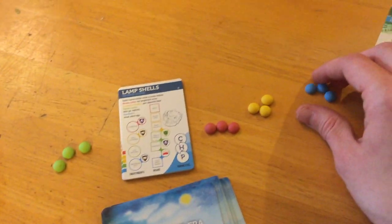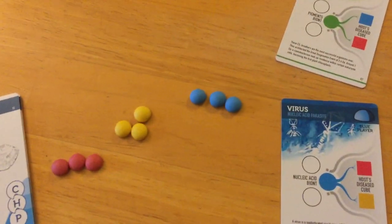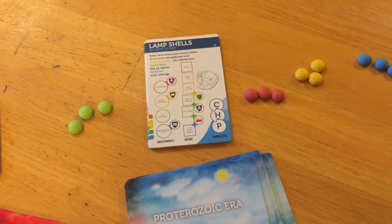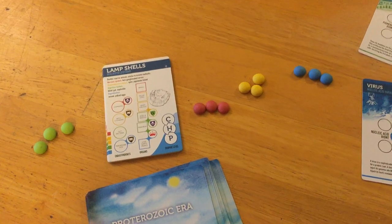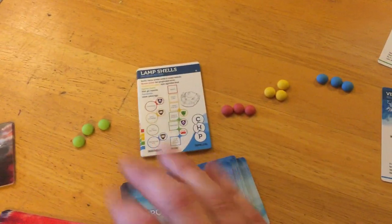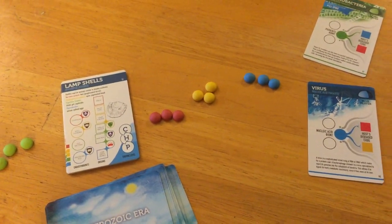When you start the game, you come with basically three bionts. These are what I would classify as the sparks of life — you're going to be distributing them throughout the board as it develops, into your own bacteria life forms, and maybe if you're conniving enough, into other players' life forms too. Bionts are a limited number, and there are rules about how you place them.